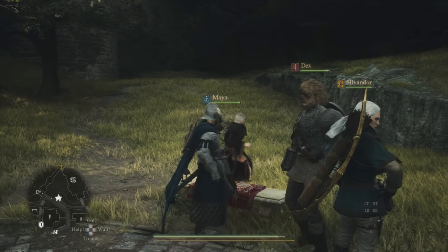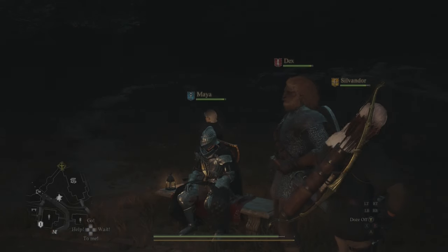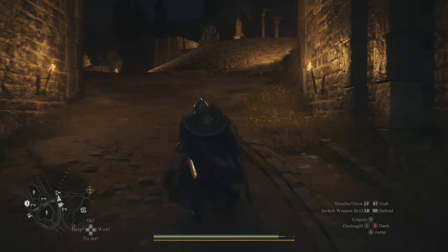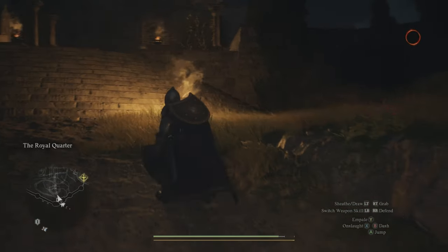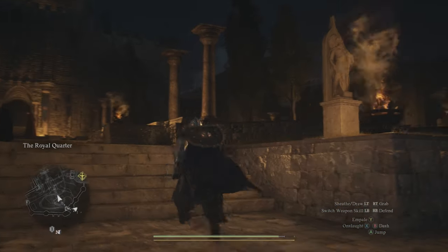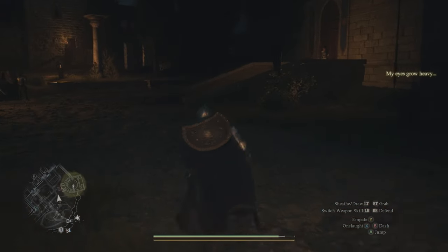Now that we have the items that we need, we can make our way over to the palace. It is going to have to be nighttime to actually go to the masquerade, so you can sit at the bench that's right next to the entrance to the palace and doze off until it is nighttime. Keep in mind, the masquerade doesn't happen every single night in the game, so if you make it up there and there's nobody inside, just work your way back to the bench, doze off until the next night, and try again.